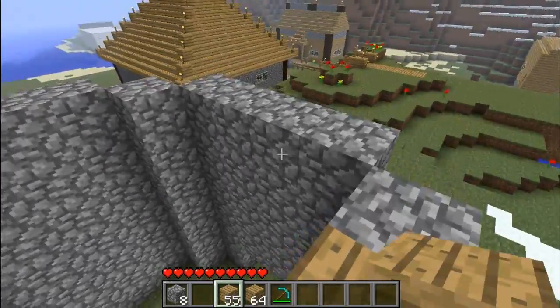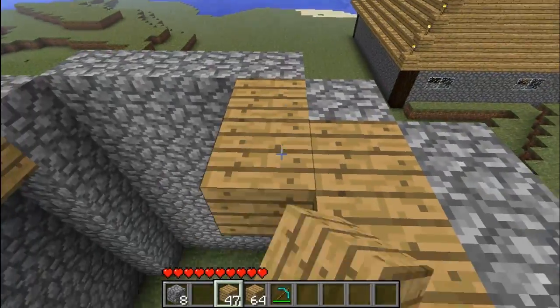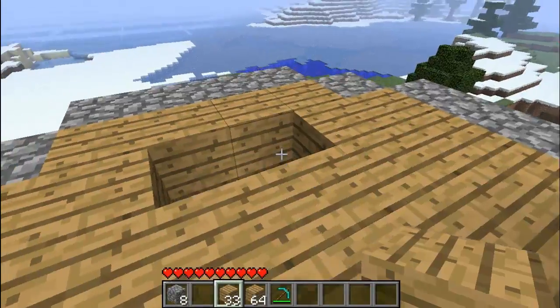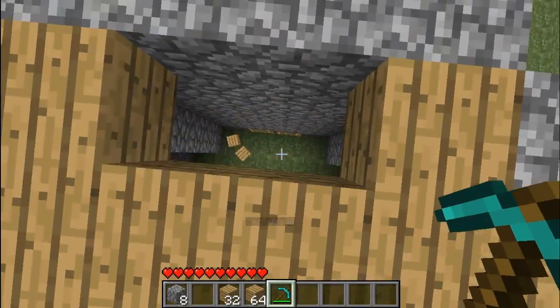And then you want to make the floor. Let's see. Where do you want the ladder hole? Over here? Same spot, yeah.